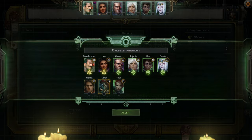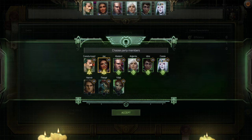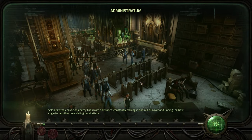Administratum — I will take out Pascal to bring Jay in. My only problem is I have three officers, which is awesome. I don't want to lose Cassia — I think Cassia is just way too good to not have in the party. This is my lineup right now. Pascal will have to wait a little bit.